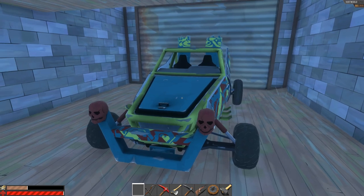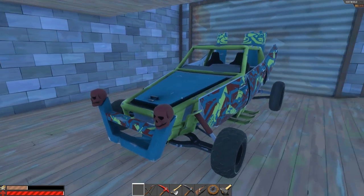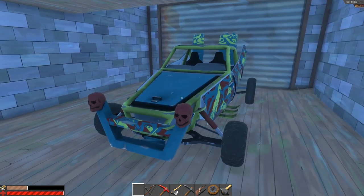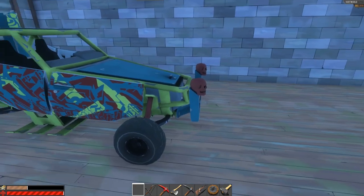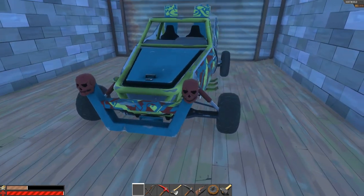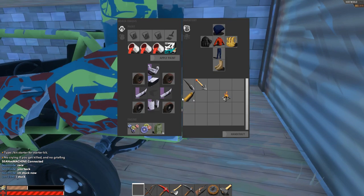What's up guys, Sean here back in Hurt World. I thought I'd hit you with another quick how-to. What we're looking at today is how to get cars. They are something that you will spend a lot of time hunting for parts for. As you can see, I've got mine here, it's painted up. I found one with some skulls on the bumper so it looks pretty slick. We're gonna go over just where to find these cars and the things you can do with them.